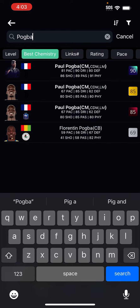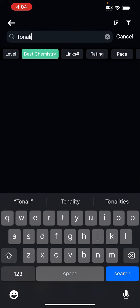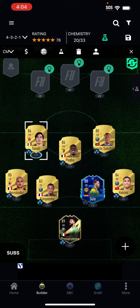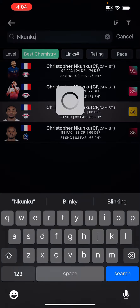We're gonna put Pogba. Then we're gonna put Tonali's base card — I think you could put Benenkir, but I think he has an SBC and it's now expired. Then we're gonna put Nkunku, 86 rated.